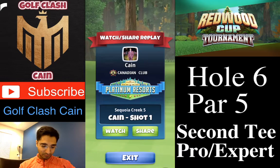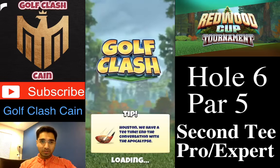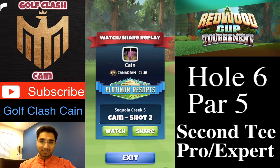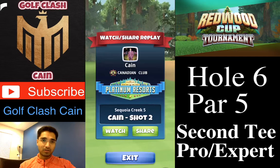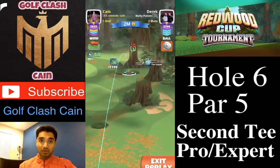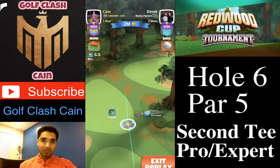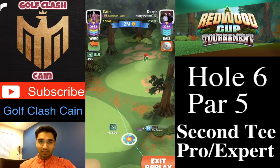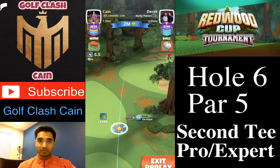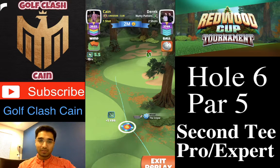For the second shot, you need a wood club with great power and distance — that would be the Big Dog or the Cataclysm. You also need good topspin. I am playing with the Sniper level 10, and even with full topspin I won't be able to clear the rough easily, so the best bet would be either the Cataclysm or the Big Dog.